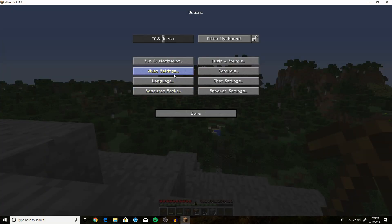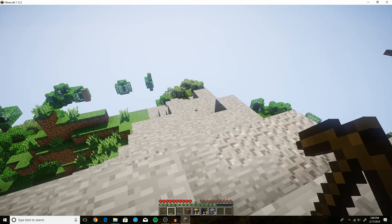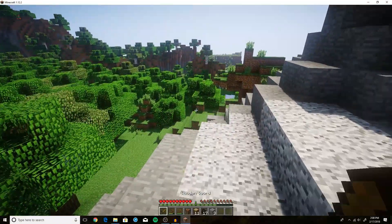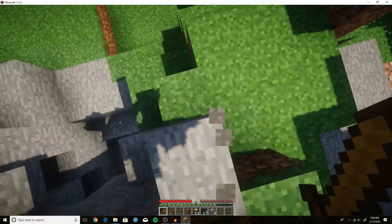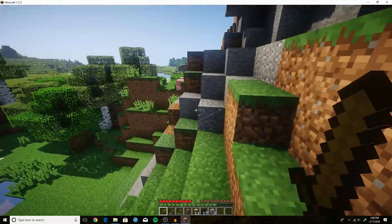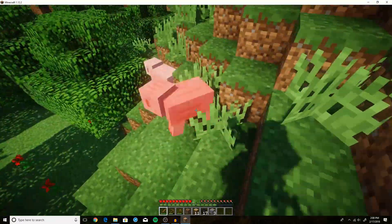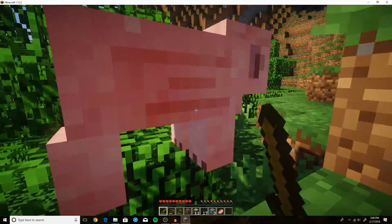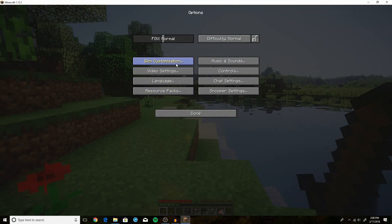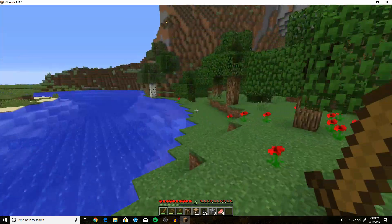I'm going to turn on my shaders — oh, that looks amazing! Now that we have coal, we're going to go find some sheep so we can have a bed on the first night. We also need to kill some animals for food. Here's a pig — come up to him, sword in hand, and just hit him. Don't spam it otherwise it won't do as much damage; about three hits seems to do the trick.